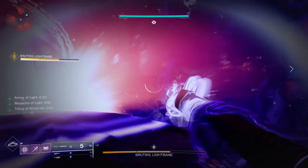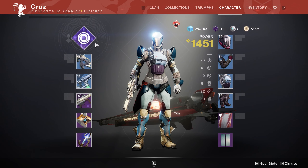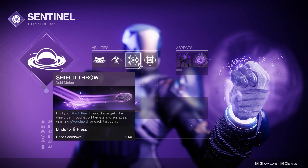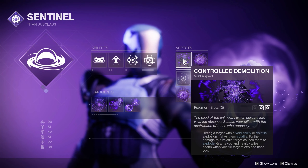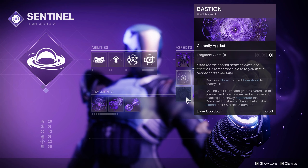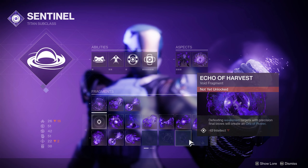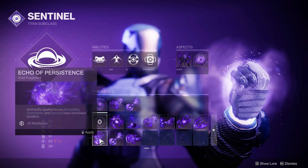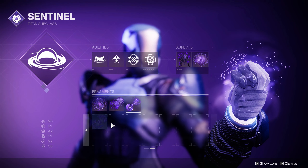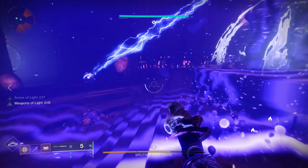The expansion also introduces the new subclass update for Void 3.0. When you go to customize your Void subclass, there's a whole lot more to play around with. It's fantastic because it lets you actually tailor your character to how your preferred playstyle should be. This sort of thing can't be understated — it's a big enough update that it will introduce a new meta to the Destiny 2 universe, with new builds and new ways to come up with crazy ideas. I feel like class customization is something that Destiny always lacked and I'm glad they're really improving it here.